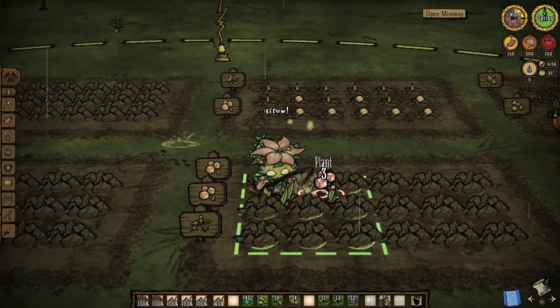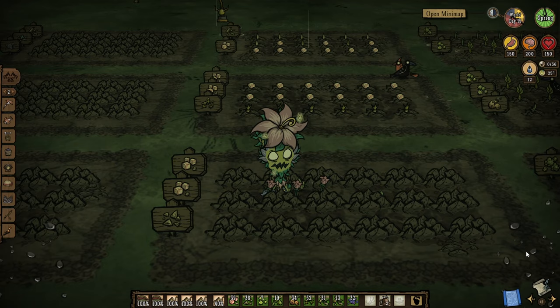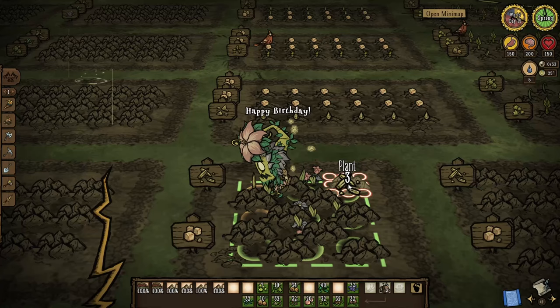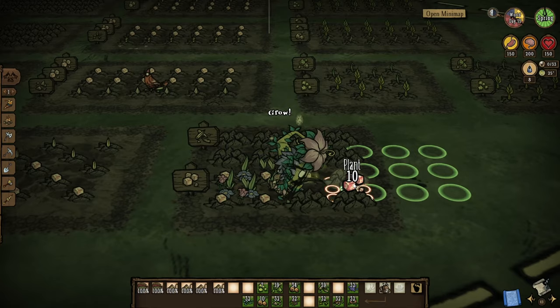This one will be two rows of watermelons and one row of pomegranate. And this one will be two rows of pomegranate, so you don't have to alternate. I'm planting this again just to show how being overcrowded will actually not get you giant plants.